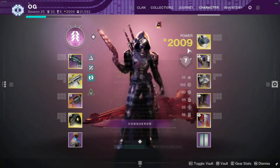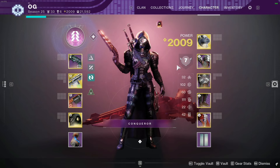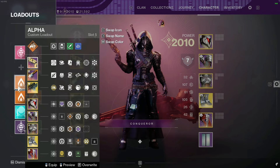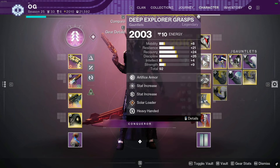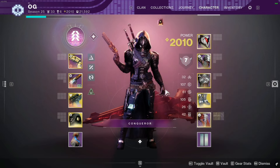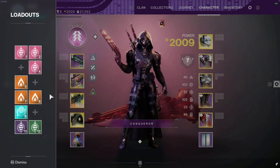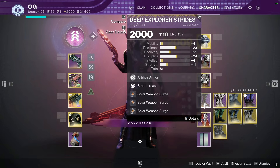I'll also have a Knucklehead Radar loadout for when the boss gets low and we're moving into later phases. These three loadouts are basically one-to-ones of the GL loadouts except with Whisper — mods change for elemental affinity but no aspect or fragment changes. Nighthawk loadout and Knucklehead loadout also have Whisper versions with matching elemental mods.